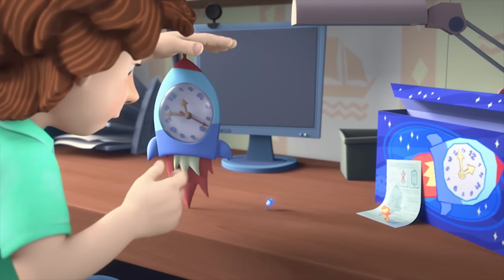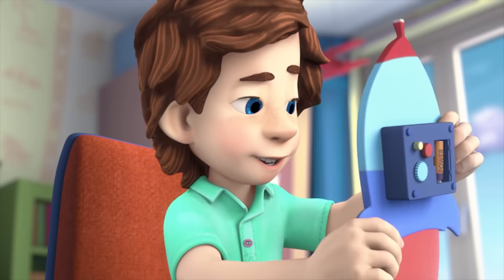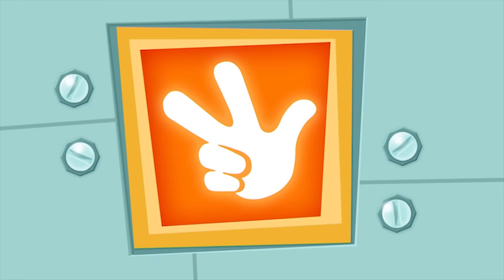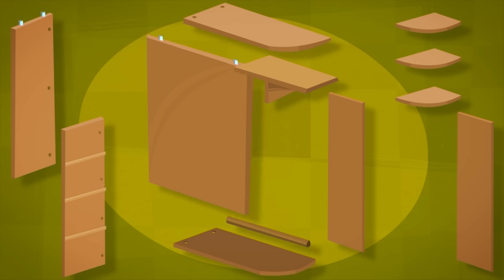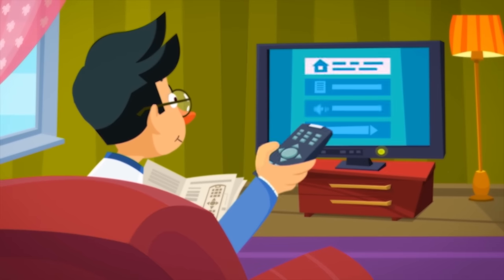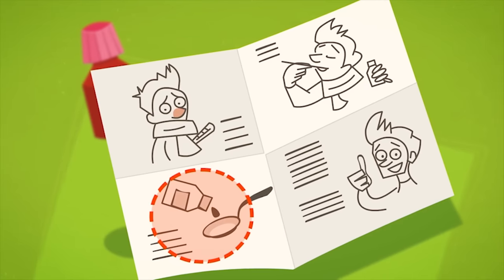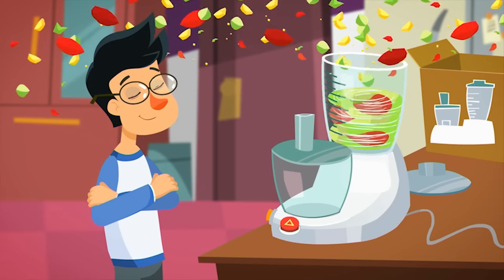It doesn't work! Try putting it in the other way! Did you read the instructions? Why would I? Instructions are for dummies! Instructions teach us how to do things right. Instructions for a piece of furniture explain how to put it together. With the instructions for a television, we can adjust the picture and sound the way we like them. Printed on a box of oatmeal are the instructions for how to cook it. The instructions for medicines tell us what the medicine is for and how to safely use it. So always read the instructions if you want to do things right and avoid a lot of problems.